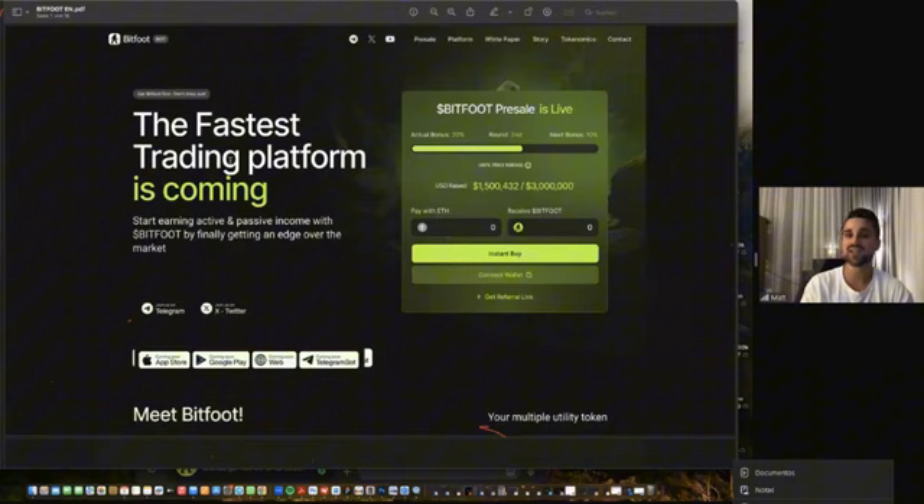Coming to the very last part: the pre-sale is live right now. Everyone can buy Bitfoot token. We're in the third round — currently at 9 cents. The next round will be at 10 cents. You need to connect your wallet, upload Ethereum (either USDT or USDC is acceptable), but you must have Ethereum for gas fees. Then you click 'Connect Wallet,' choose the amount, and click 'Instant Buy.' There's a price safety feature: the last pre-sale price will be 14 cents, which is also the exchange listing price.